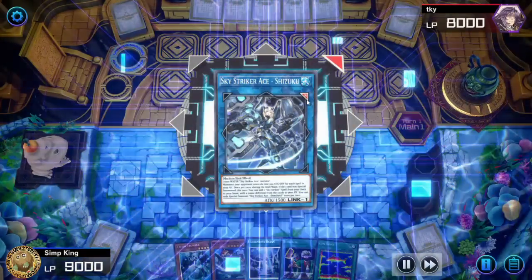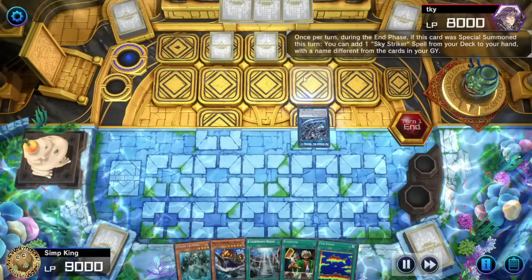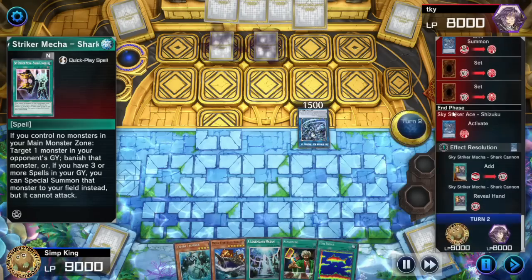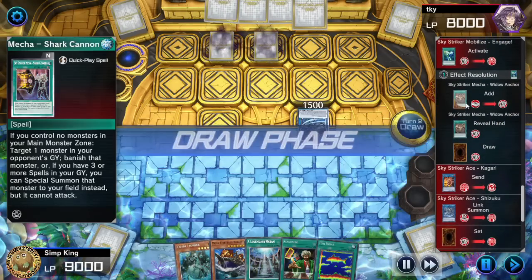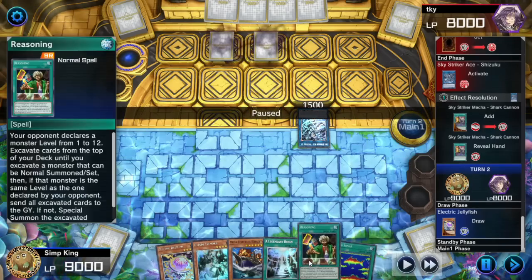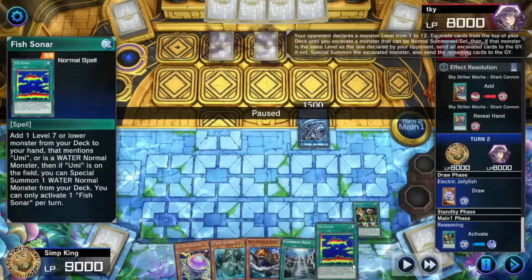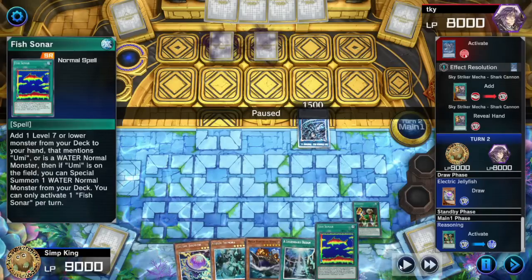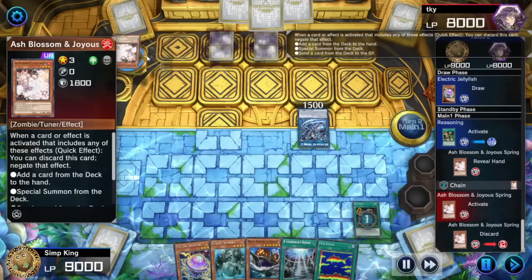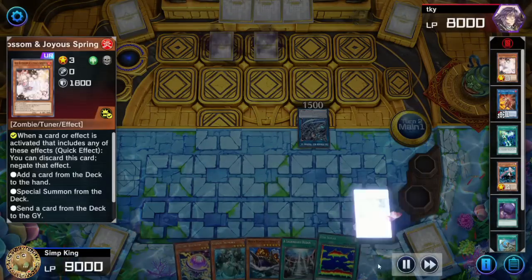Opponent has so many spells in the graveyard, making a Shizuku, passing the turn, getting another Sky Striker card to hand. This is a big problem because we know opponent added a monster negate with Sky Striker Mecha — we've got to try our best. Let's start with Reasoning. If we activate Fish Sonar they're going to know what we're up to. Unfortunately opponent has Ash Blossom — Ash Blossom negates the Reasoning.